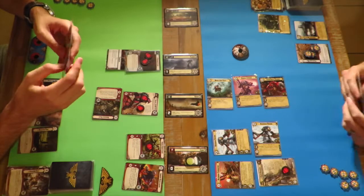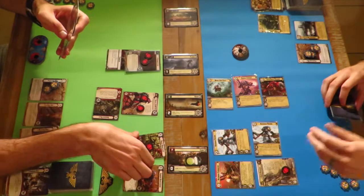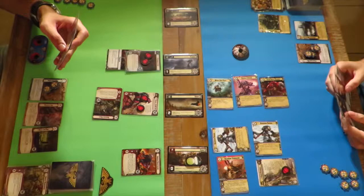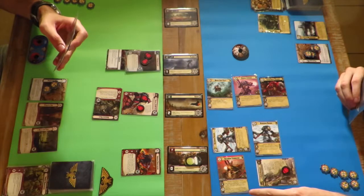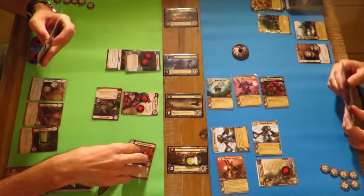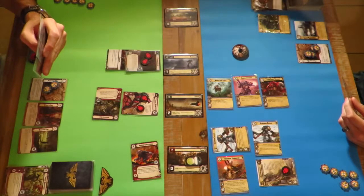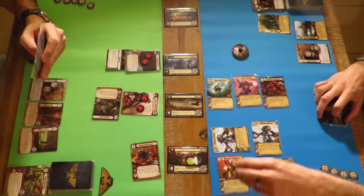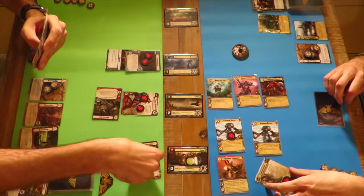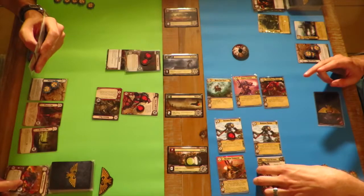My deep strike unit un-deep strikes - the Deathwing Terminators, which are quite strong. They have a reaction ability: after you deep strike this unit, it cannot be the target of an enemy card effect until the end of the first combat round. You use a shield to stop my invasive Gene Stealer from killing your readied Blackmane Sentinel. Then you swing for two, and your warlord kills him - a very easy planet win.